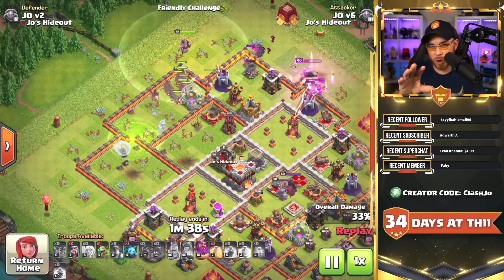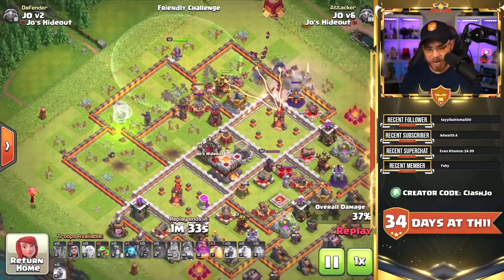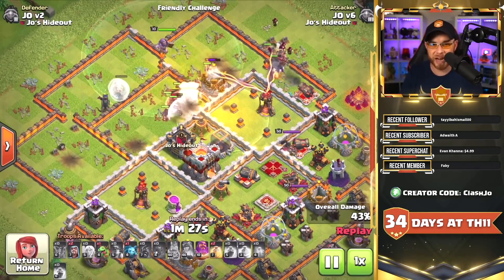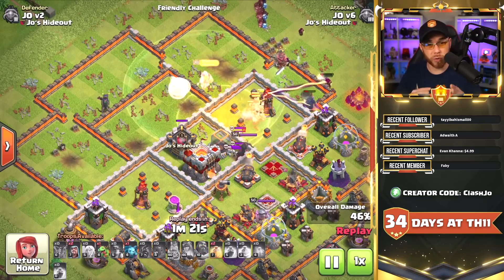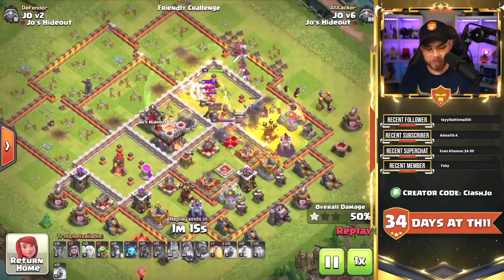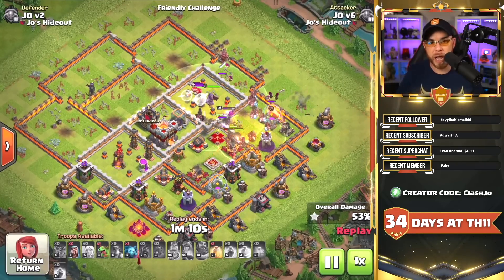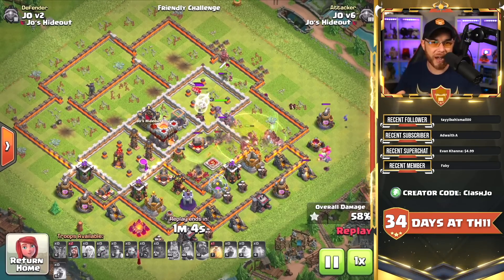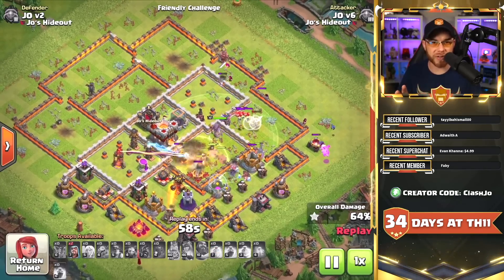The queen moves into the eagle artillery but her ability is gone and the rage spell effects from the healers have worn off, causing her to die. The grand warden then causes the queen to nearly lose all remaining health, and a hidden tesla finishes her off. Now we're reliant solely on miners, hogs, and the grand warden to finish the attack. This causes a potential time fail and leaves no queen to clear buildings on the back end. This is by far the most dangerous defending clan castle troop combination at Town Hall 11 right now — though it has limitations since not everyone can get these troops.